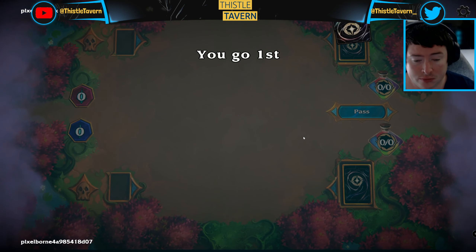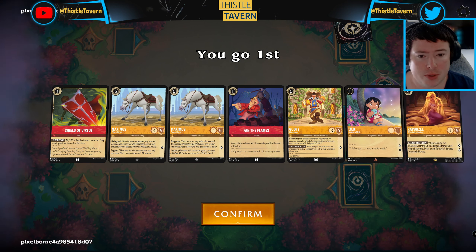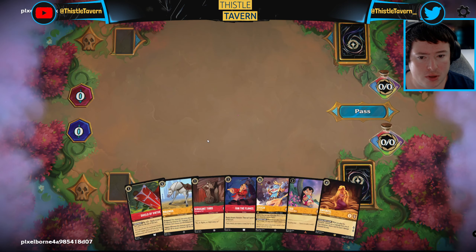Okay, we're starting - that's excellent. Shield of Virtue's other card does a similar effect so we have the Lilo and a couple of ways to protect her. I think we just want to mulligan those two, see if we can find another one drop - and we did, excellent.